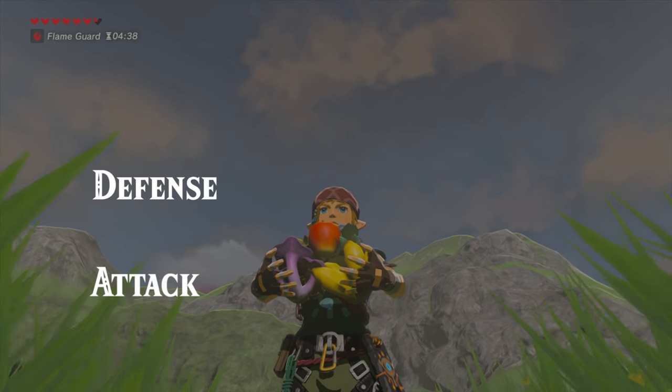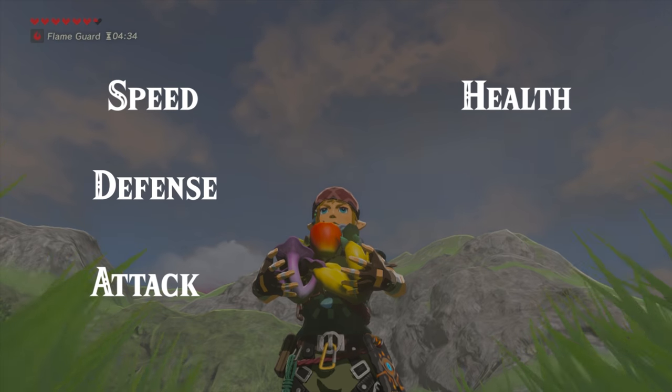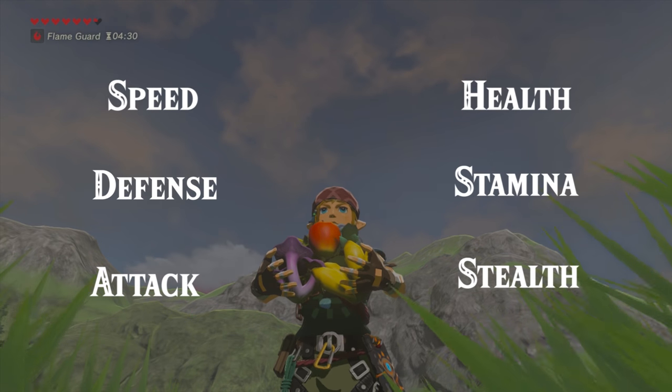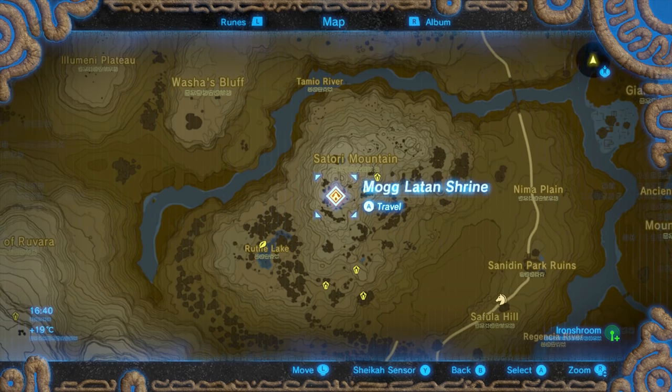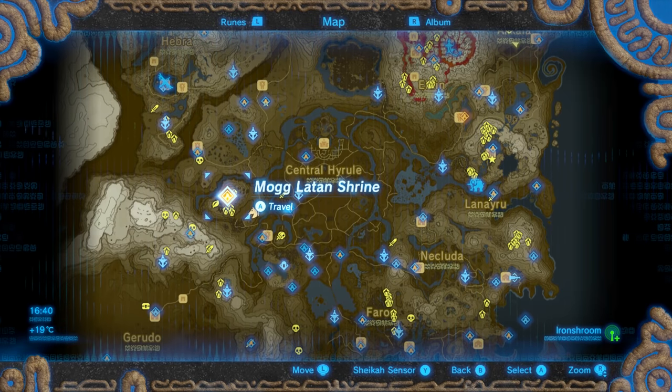Attack bonus, defense bonus, speed bonus, health recovery and extra hearts, stamina recovery and extra stamina, and stealth bonus. You can skip ahead in the video to find the ingredients or recipes that you want, but for now let's get started and find some tasty ingredients.